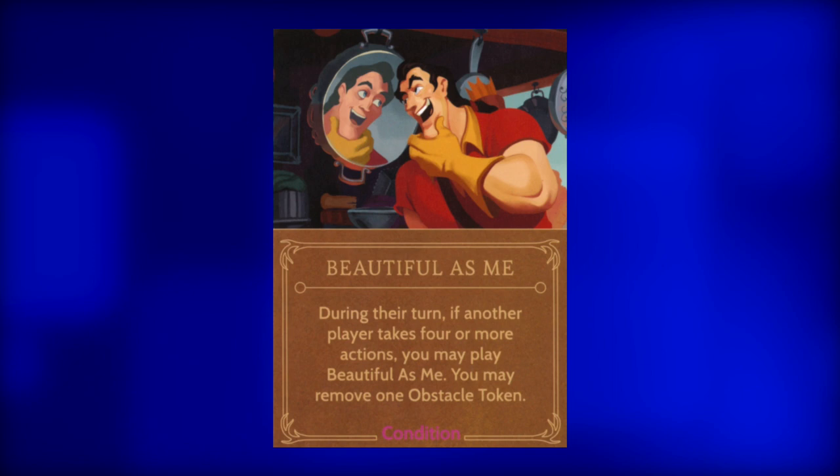Hopefully his conditions will make up for this rotten deck. He has only one condition, but three copies: Beautiful as Me. If another player uses four or more actions in one turn, Gaston may remove one obstacle. This is probably the best card in the deck. Almost every other villain in the game will be using four actions, so hang on to this card and pay close attention to what the other players are doing. This card even has the potential to have Gaston win the game even while it is another player's turn.